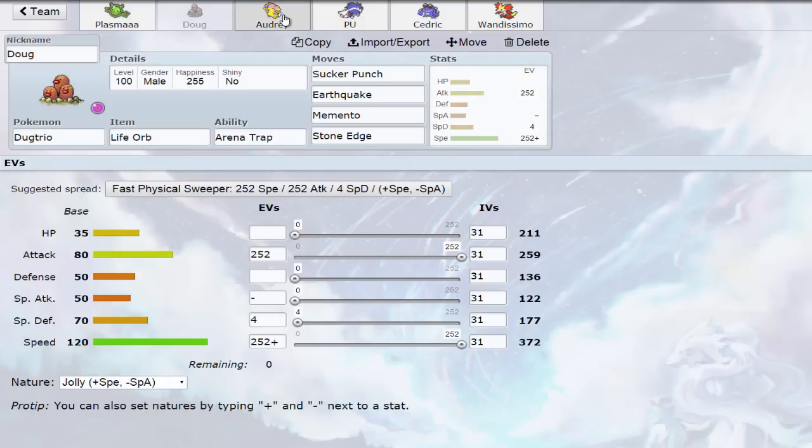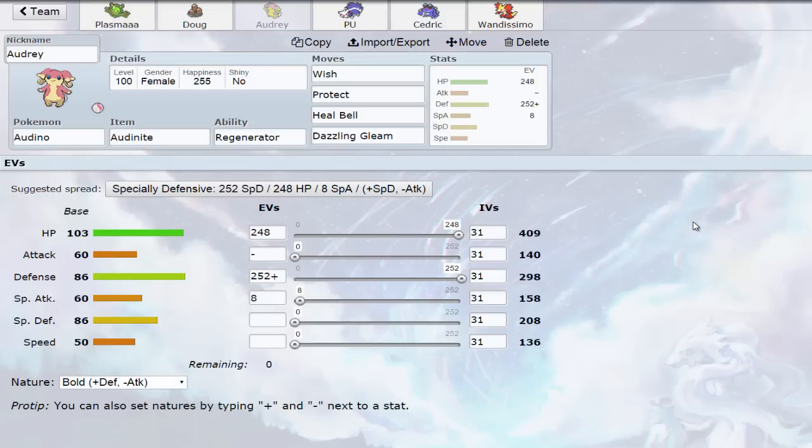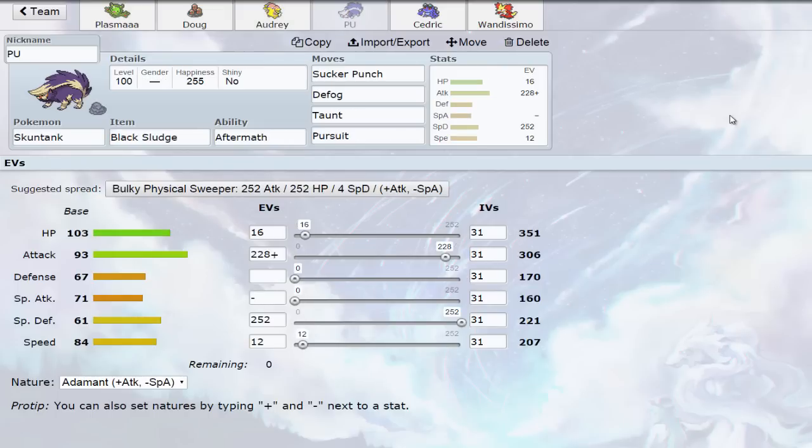I also needed something fat because as I was building this team I realized it was mostly frail and not a hyper offensive team, so having nothing to take hits on a balanced team is not good. I decided to throw on Mega Audino, which I have not used yet this generation. We're using it physically defensive with Wish, Protect, Heal Bell, and Dazzling Gleam — nothing fancy.